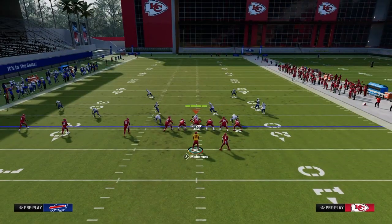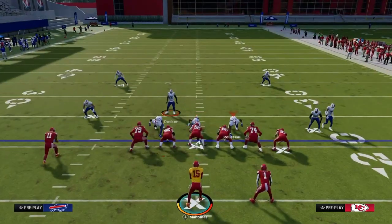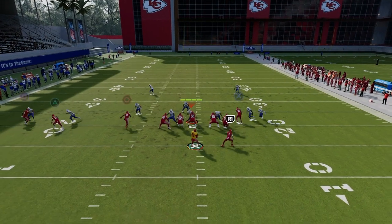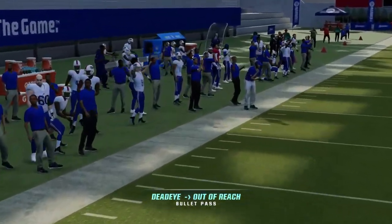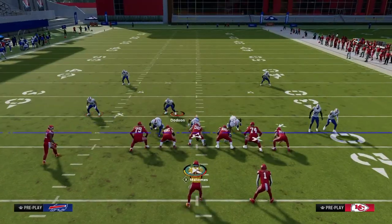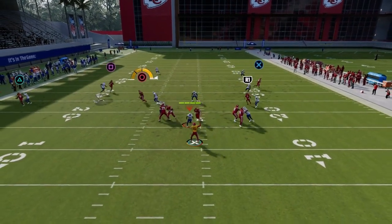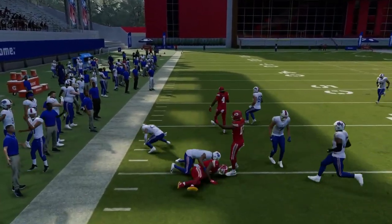Against general man coverage, this play is pretty good because you have this zig route — it almost always gets open to the right-hand side. One thing that's common in Madden 24: the zig route can sometimes get overthrown, so don't free form it. I find that simply pass leading it to the left allows for a nice rac catch, and then you get out there for a couple of yards.